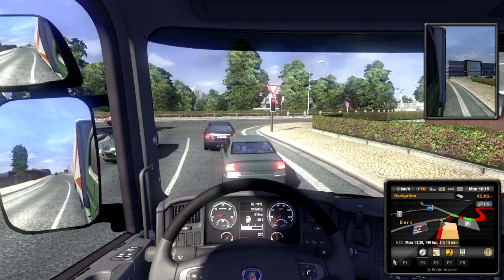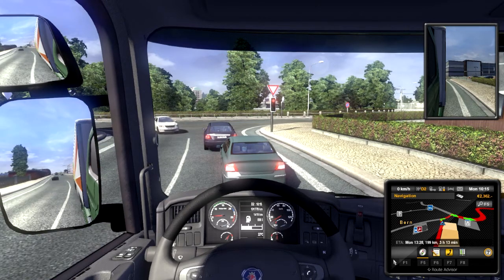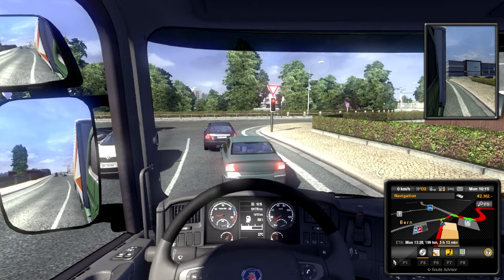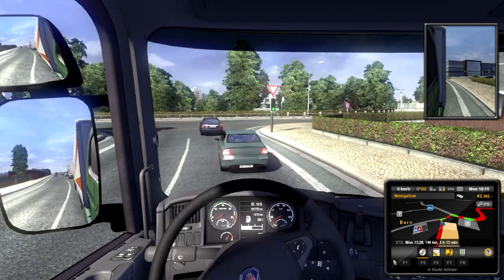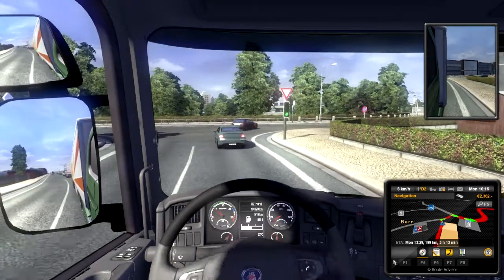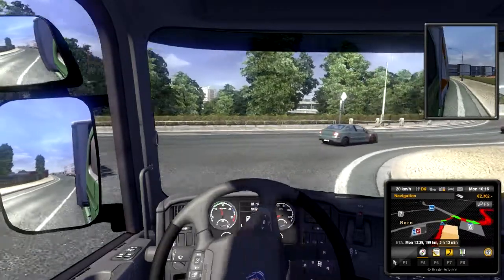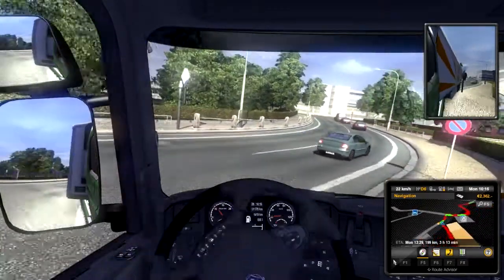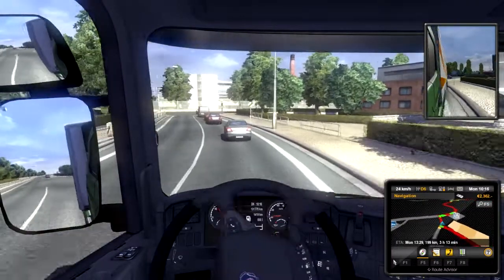I'll sit here for a moment. Look at my dials down here — I have a gas gauge, looks like it's halfway full. It's 22 degrees Celsius outside, so it's pretty warm. I've got a green light now. I'm going to go ahead and make this turn — try not to take too much of the curb. Curb check. Still going here.